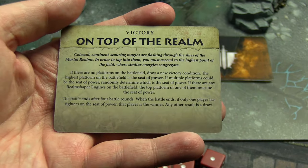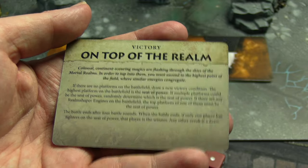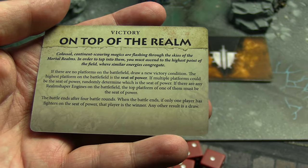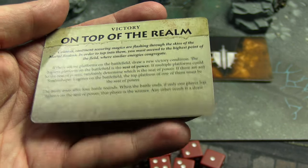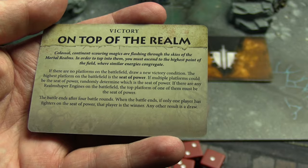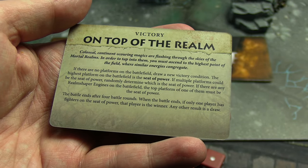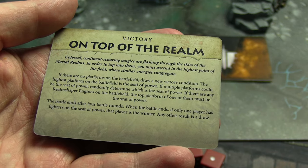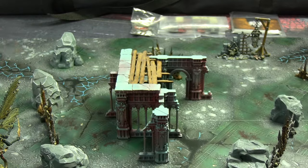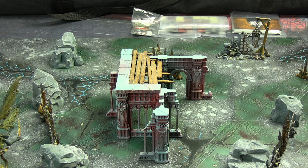The main victory condition we got was On Top of the Realm. If there's no platforms, the highest platform on the battlefield is the seat of power — if multiple platforms could be the seat of power, it's randomly determined. The battle ends after four battle rounds. When the battle ends, if only one player has fighters on the seat of power, that player is the winner. Any other result is a draw. The seat of power is the remnants of whatever this terrain piece used to be.